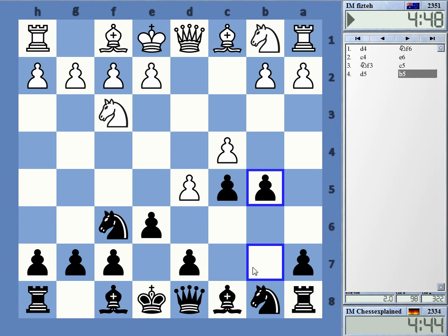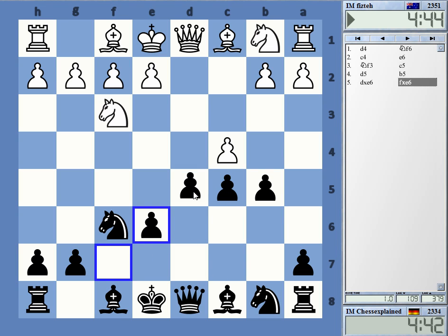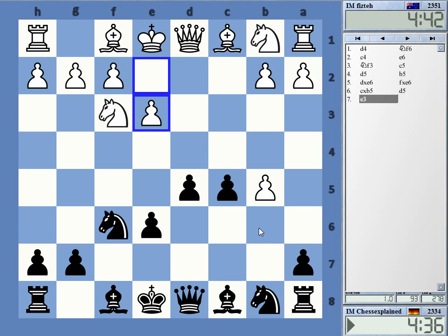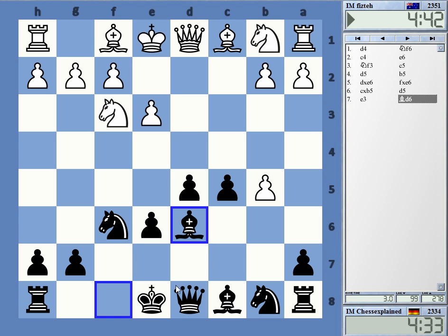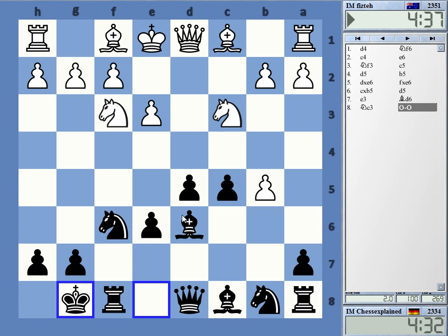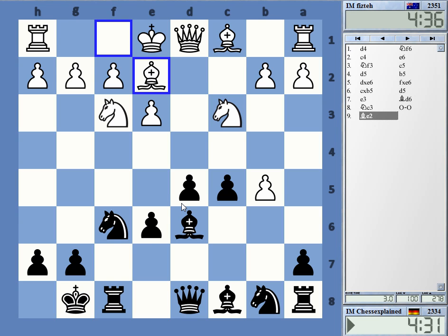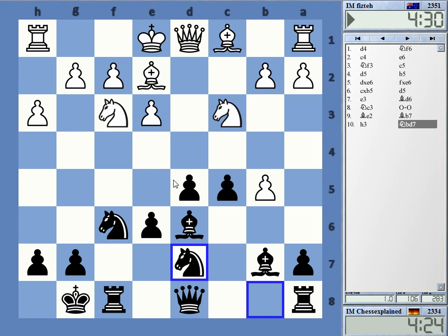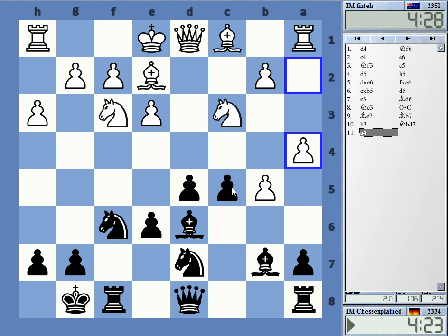Many players however don't even play d5 here — they don't want to be in that line. Oops, so he took it. Is it d5 actually or a6? Okay, let's start with d5. So how exactly do you play this? Bishop b7, Ng7 — I don't know, something like that probably. I really don't know this opening in much detail.